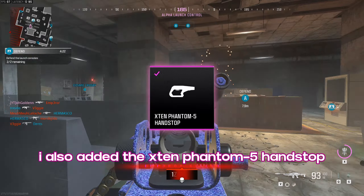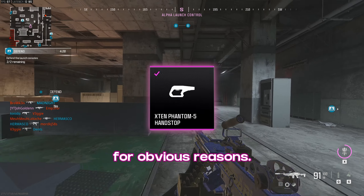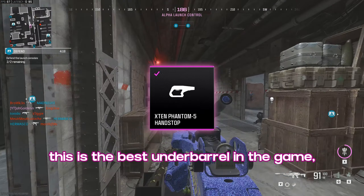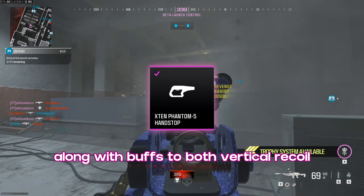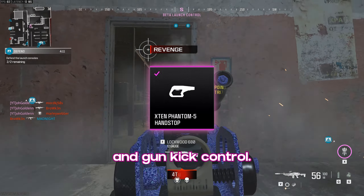I also added the X10 Phantom 5 hand stop for obvious reasons. This is the best underbarrel in the game, adding big boosts to sprint-to-fire and aim-down-sight speed, along with buffs to both vertical recoil and gun kick control.